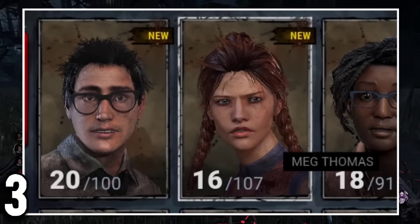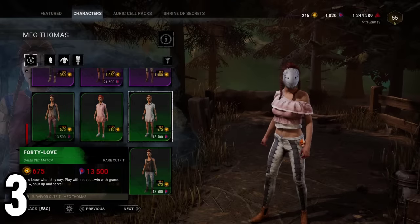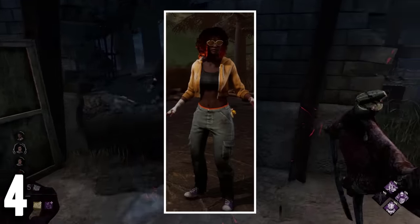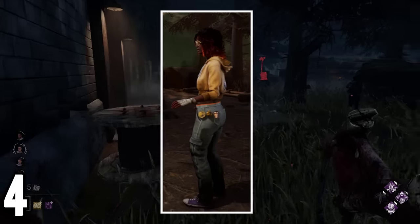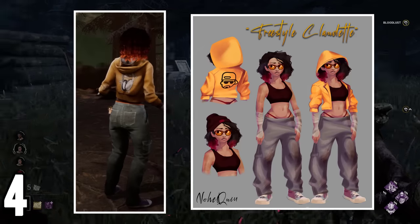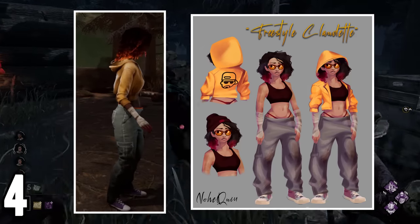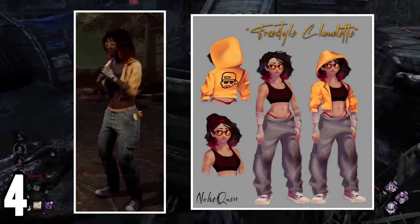Meg Thomas takes the record as the character with the most skins in the game, with a total of 107 individual pieces. The Freestyle Claudette skin is a community skin that got into a big controversy, as the artwork for the skin did not fit the character of Claudette, especially since the skin had a visible thong which, in the end result, got completely removed due to over-sexualization.